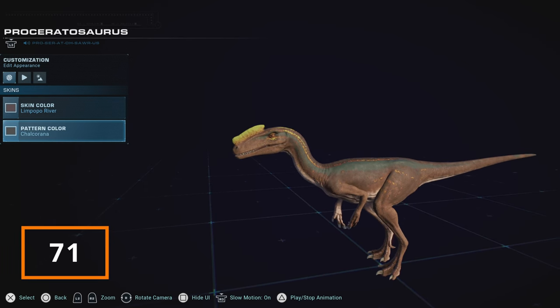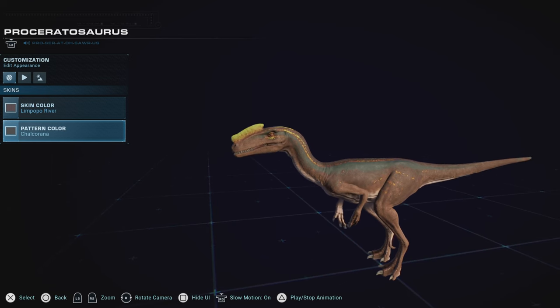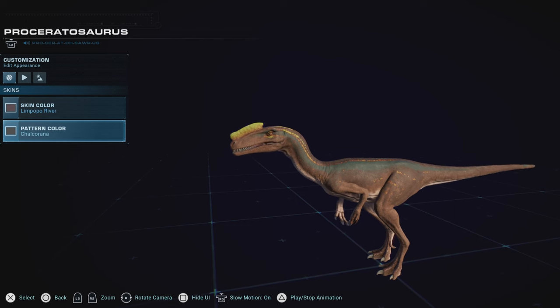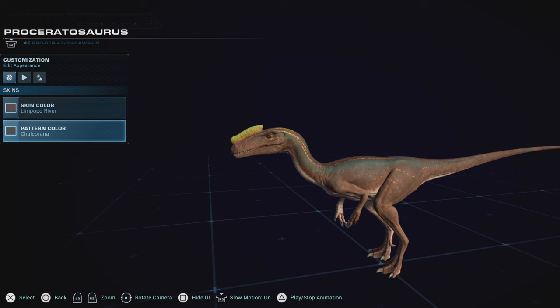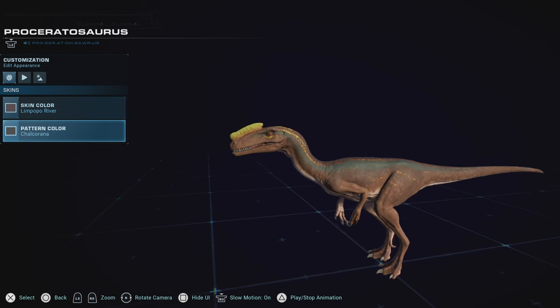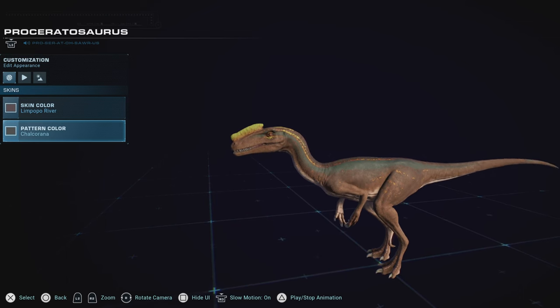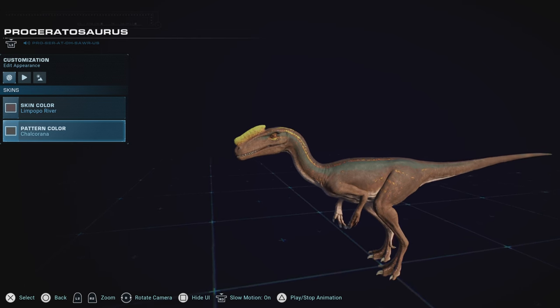Proceratosaurus is one that still feels unique among the smaller carnivores and also has a lovely color palette. I don't use him too much still, but I absolutely love him and hope I can use more of him. Since I doubt he'll get any more unique than others, I don't feel like he's going to increase too much in the future. But Proceratosaurus is still a welcome treat, no matter what.